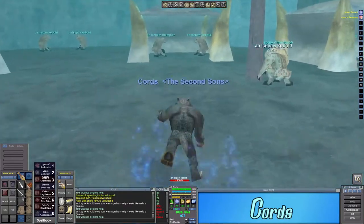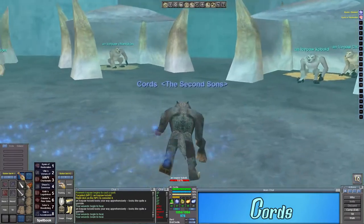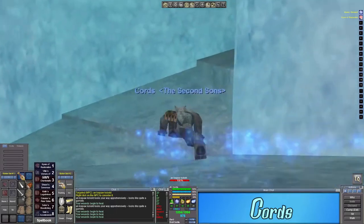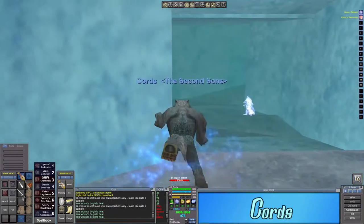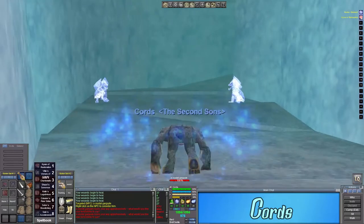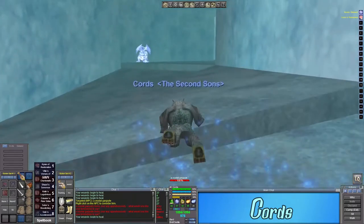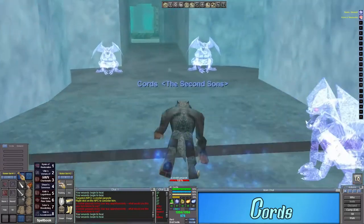I wanted your approval before I did something like that, because it is not Project 1999 — but I am showing you zones that are in Project 1999 that have not changed since they came out. Velks hasn't changed since it came out. I could also do a walkthrough of Sleeper's Tomb, Veeshan's Peak — those kinds of zones — without any issue. So those are the kinds of things I definitely wanted to ask about before doing. Let me know what you guys think.